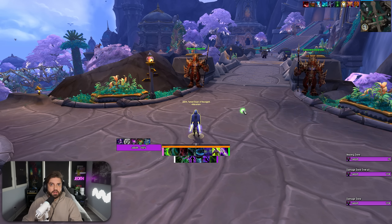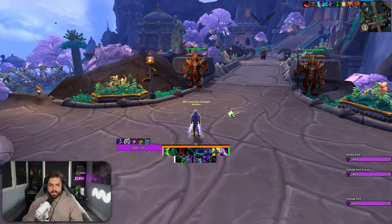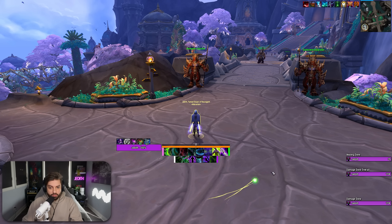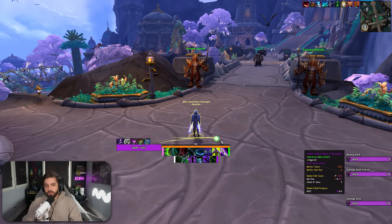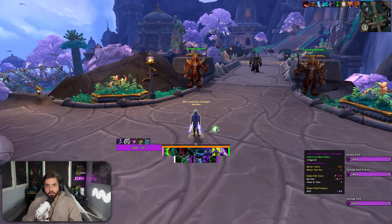So for action bars — in the past I've had my main action bars fully visible at the bottom of the screen. This is something I'm trying really hard to change going into the War Within, not just to clean up my screen, but also because it's a very bad habit where my eyes default to looking down at my bars rather than staying centered in the middle of my screen, where I can see my character's feet and my weak aura package is positioned so I can see my abilities without losing track of my character.